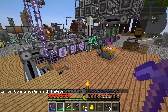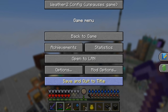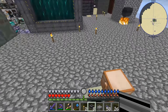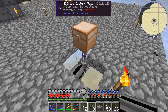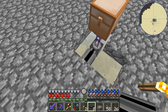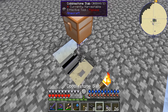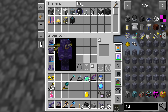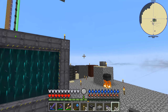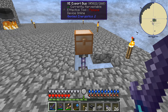Maybe what we'll actually do is remove this, grab a chest - this copper chest will do. Put that there instead, put the export bus on that. We're gonna need a glass cable - we have three of those, that's fine. Now we're gonna stick the fuzzy card and the capacity card in there.